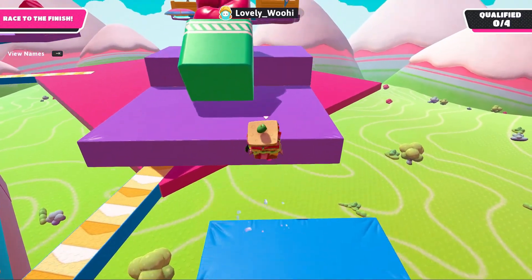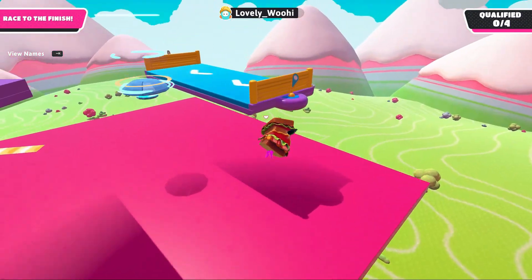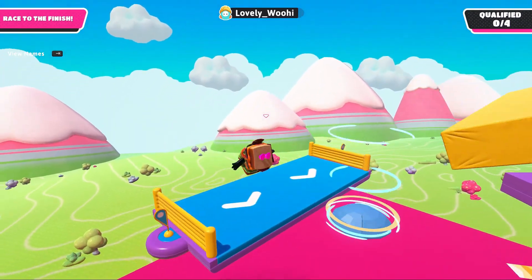Be sure to jump close to the edge of these platforms. If you don't get punched properly, this level has mercifully given you a treadmill to try again. Once you've been punched properly, you've made it to the most helpful checkpoint.